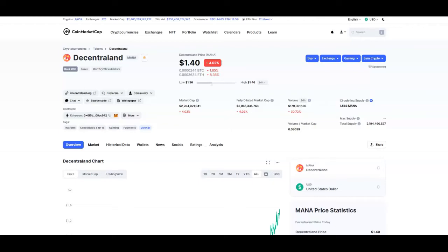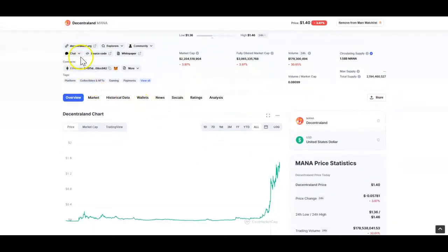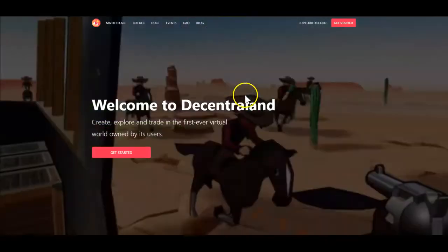Welcome to another Built on Blockchain video. In this one I'm going to be discussing a token called the MANA token. If you go on CoinMarketCap and search for Decentraland or MANA, it's going to bring you to this coin — a coin backing the Decentraland project.